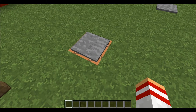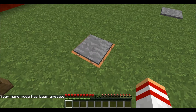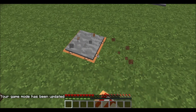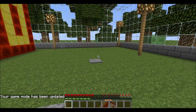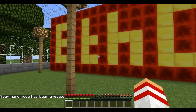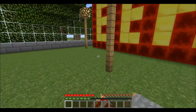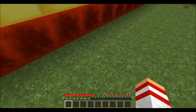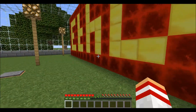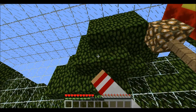Now in game mode 0, I literally can't break anything here — not the command block, not items, not things like flowers or leaves. Things that you could normally break in half a second are completely protected.